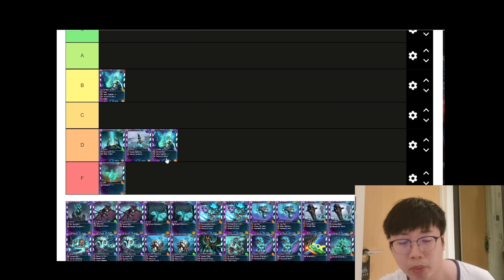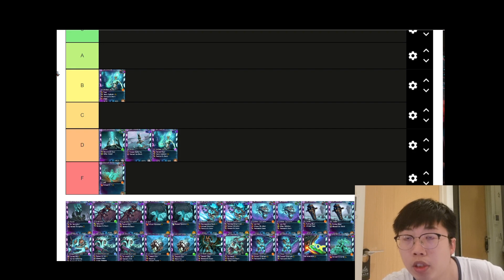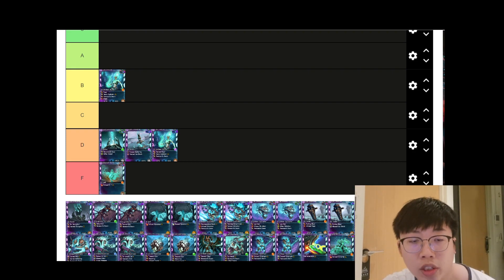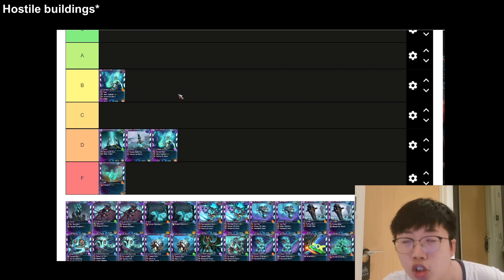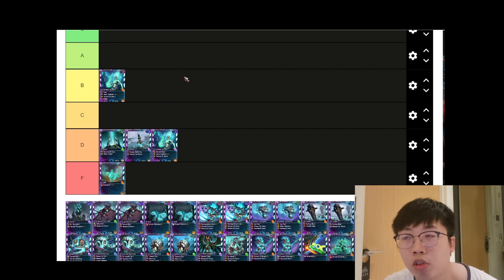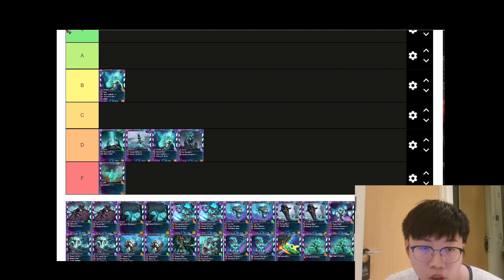Next up is the Lost Disruptor, which is reasonably cheap. It has two abilities: Tainted Disruption for the purple affinity and Gifted Disruption for the green affinity, both affecting the entire map. The useful one is the purple affinity — when activated, all hostile units on the map take 15% more damage. However, it costs 60 power to use, so I put Lost Disruptor at D tier.